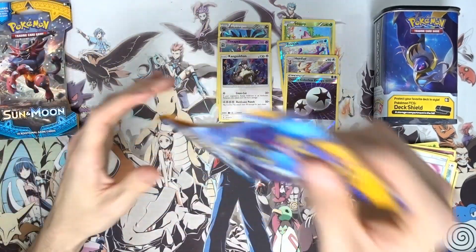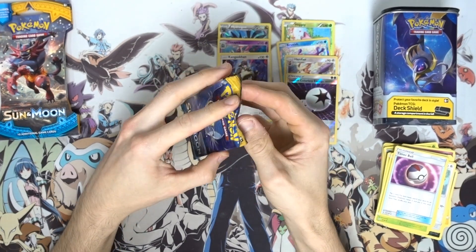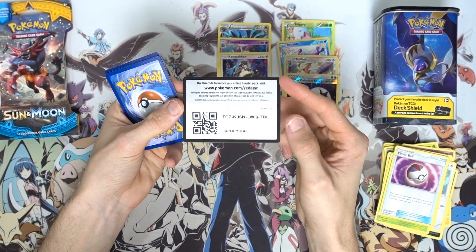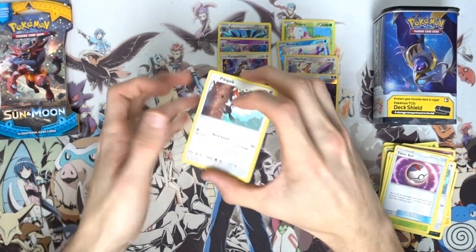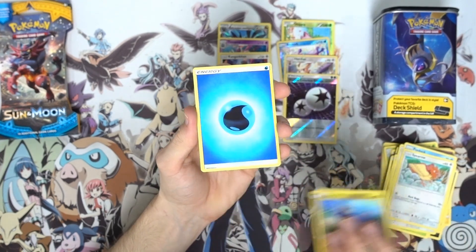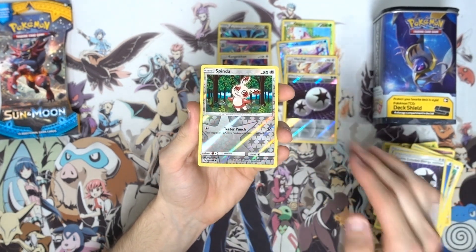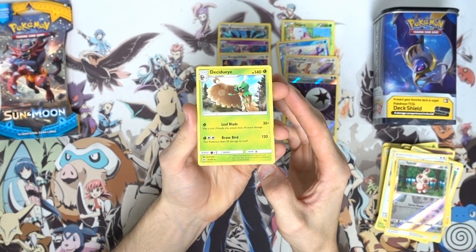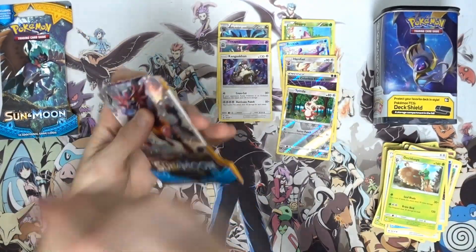Lots of holos - it's all about the holos today in this opening. The deck shield was pretty trashy; like I said, those things are kind of expensive and they just don't really contain all too much. Next pack we got a Pikipek pack: Eevee, Psyduck, Spearow, Dratini, Water energy, Ultra Ball, Corsola, a DCE, reverse holo Spinarak, and a Decidueye regular rare with 140 HP, Leaf Blade, and Brave Bird. We've got two more packs to crack into.